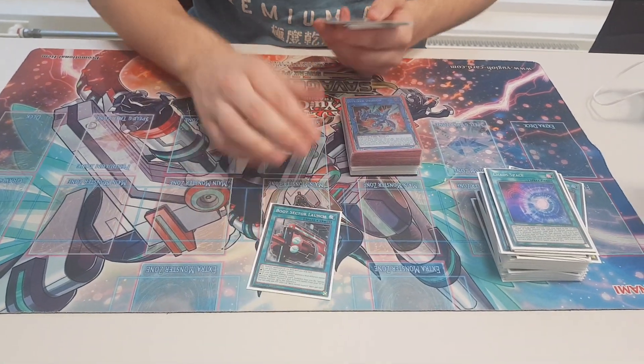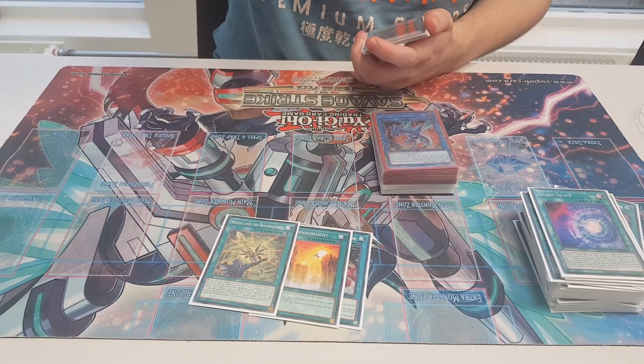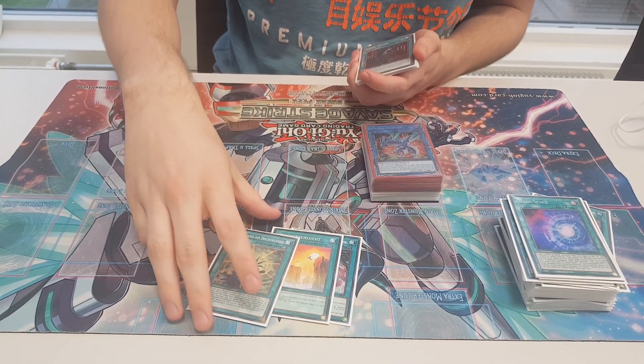One Bootstack to launch, to search Striker Dragon. One Dragon Ravine, one Lance — so even if you draw a Lance you can still use Romulus's effect to search this.